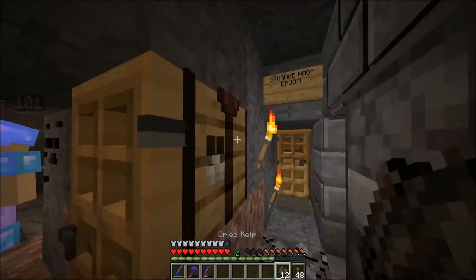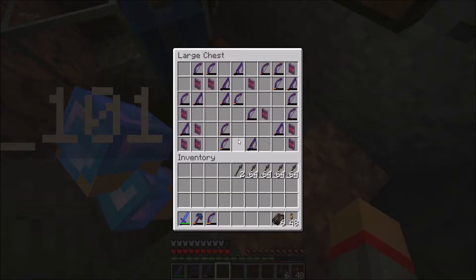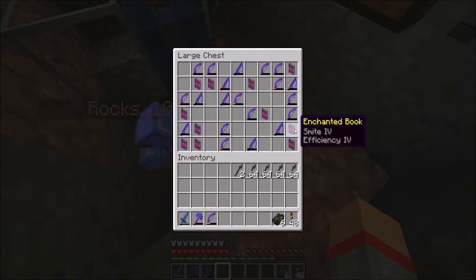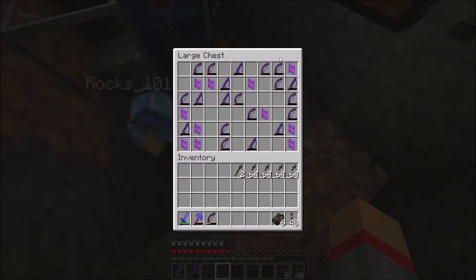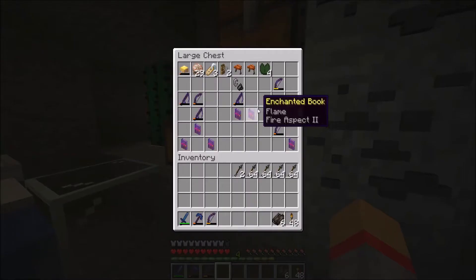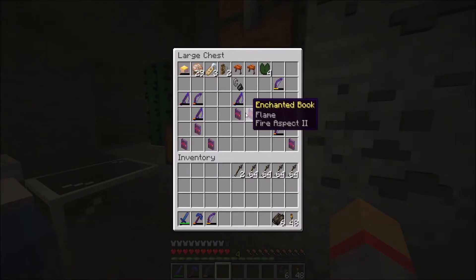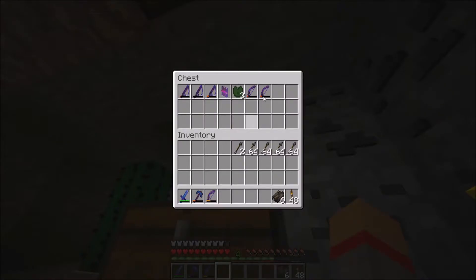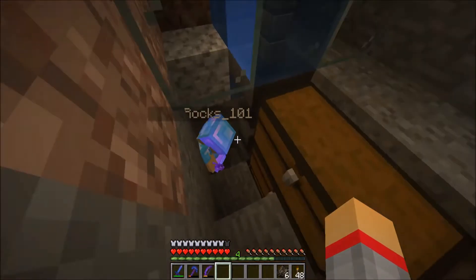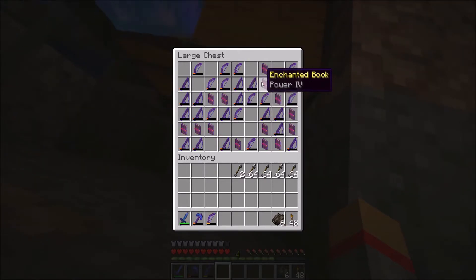Mending is awesome. We have to have Mending down here somewhere. Efficiency 4 — oh, I guess. Do you need Efficiency 4 on your pick? No, I have Efficiency 3 so it's good. We should get you Efficiency. Doesn't look like we have Mending in our books. I'll grab all these items and place them in our big chest.